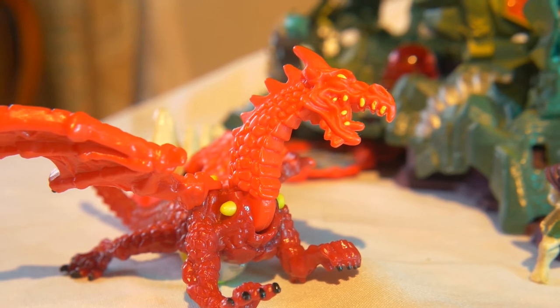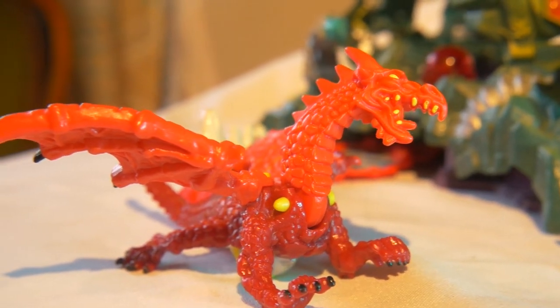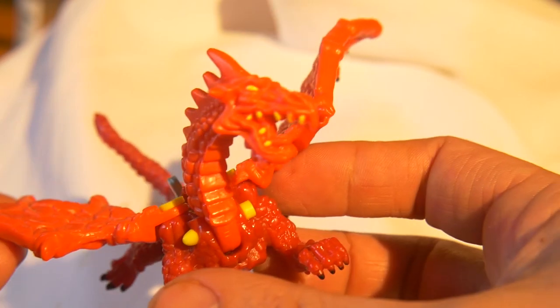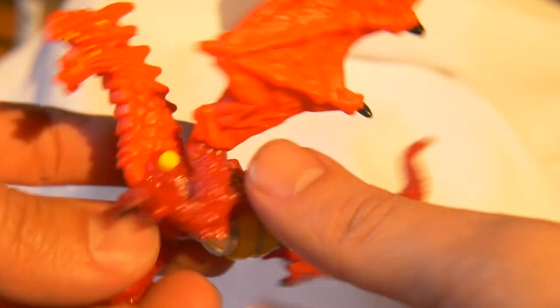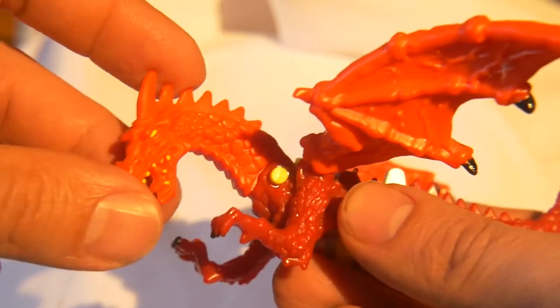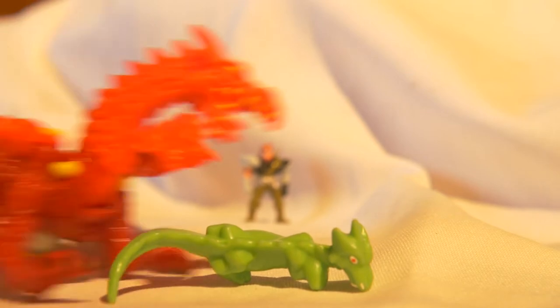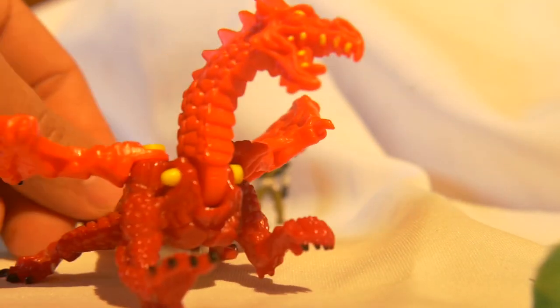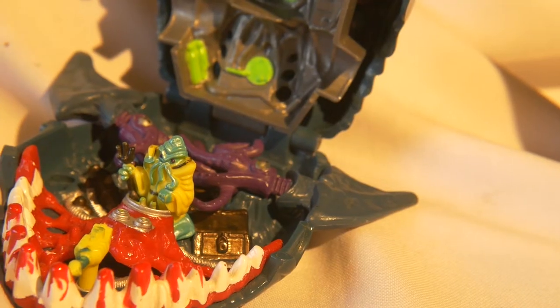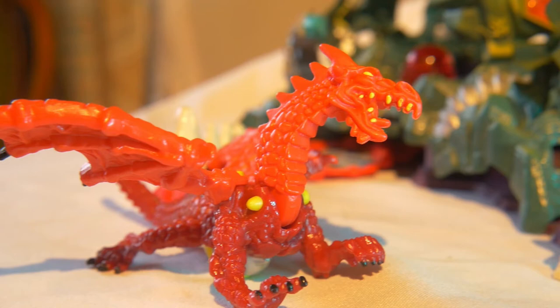He is called the Necrosaur — the biggest character in the set. He is a giant red dragon, and his wings you can move. He's very well designed with very good details on the scales. Size-wise, he's about five times the size of the doom dragon. He is also armed with an atomic bomb which he can dump on the enemies. The Necrosaur is a force to be reckoned with.